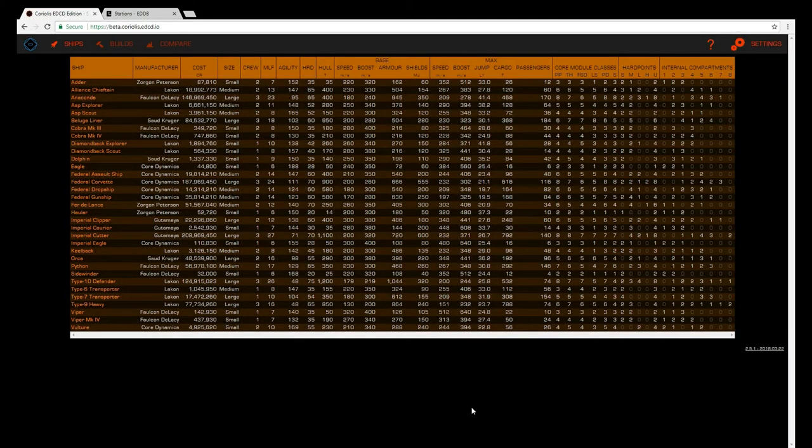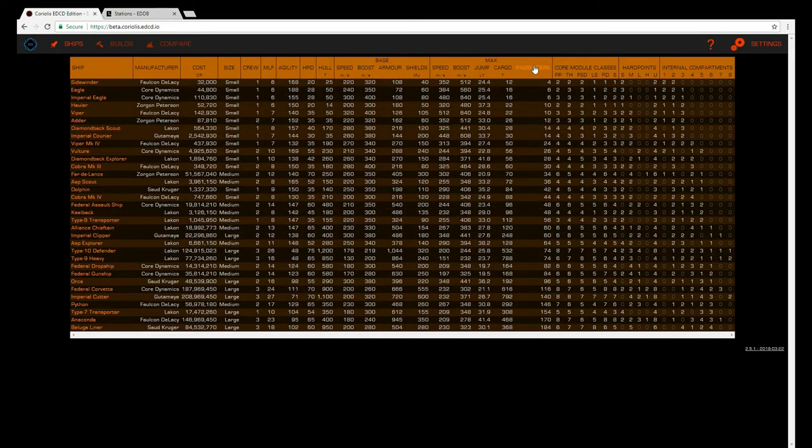Here's the list of ship types that exist in Elite Dangerous as of today, March the 23rd, 2018. I'm looking at beta.coriolis.edcd.io — you can click on the Passengers column to sort ships by that. Do be aware that Class VII and Class VIII passenger cabins do not exist, and thus the Type 7, the Anaconda, and the Beluga Liner can't really hold all that many more passengers than the Python can.